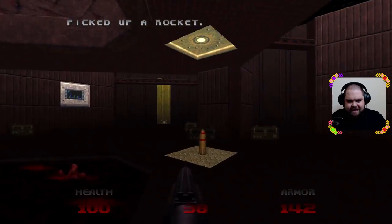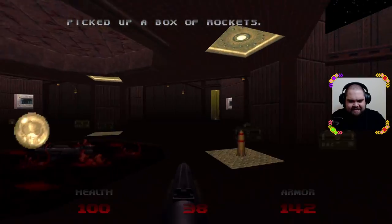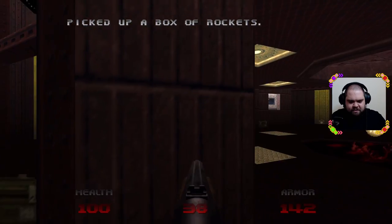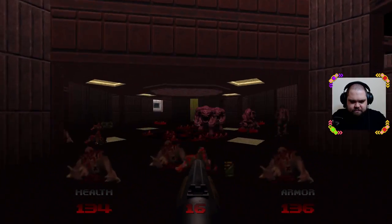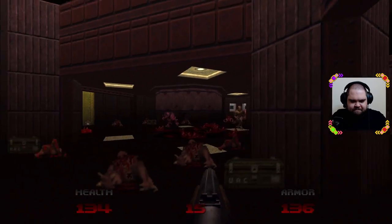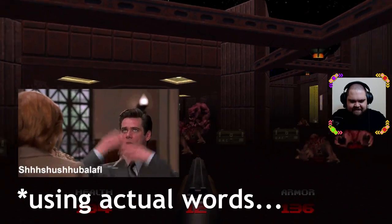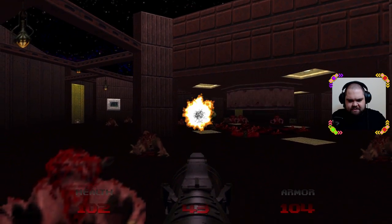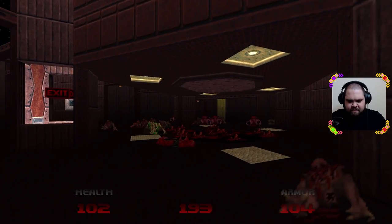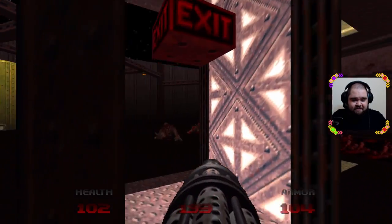Map 6: Sardine Packing Plant — a lovely palette cleanser for me. Jump in, get your rockets, smash everything and blow them away. Simple. This map is a simple kill box of Hell Knights, Imps, and Pinkies, with a convenient crusher in the middle just to give you a little extra help. For someone who loves a good skirmish, the sardine-sized battle zone cleared my head. And with post-nut clarity, we soldier on to the short and sweet map — our final tech adventure and my personal favourite.